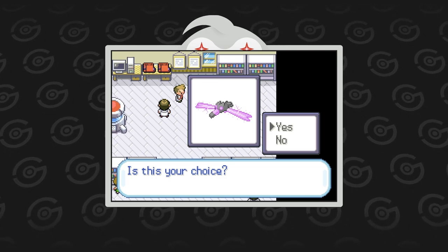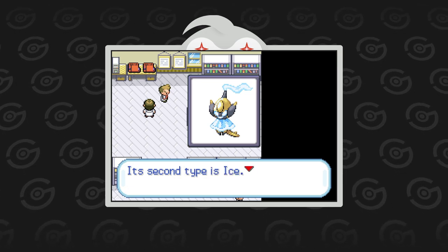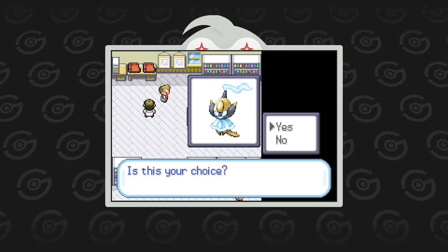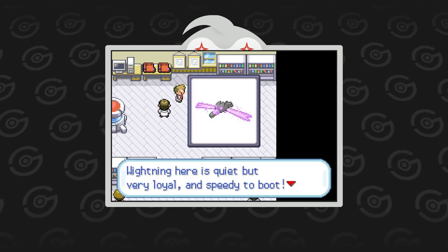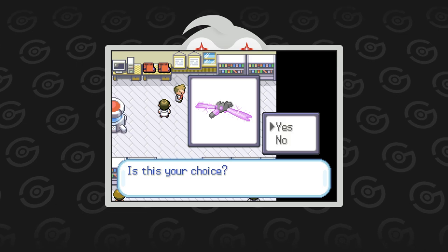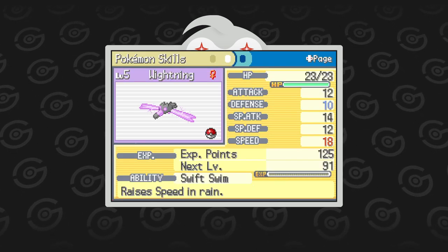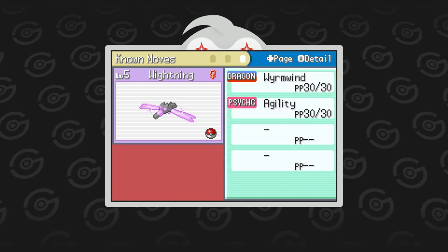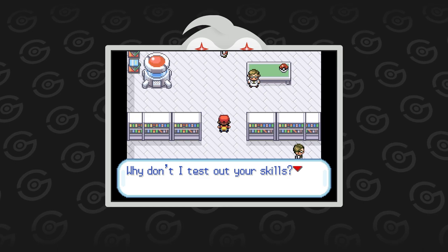The final choice is Boreal, an Electric Ice type, which is one of the best offensive type combinations possible. It looks like the alter form of Poipole. I pick Whitening and it comes equipped with a Lucky Egg. It also has Swift Swim as an ability, so I might try to look for something that has Drizzle. Like vanilla FireRed, we fight our first battle, but against Oak's aide this time around.